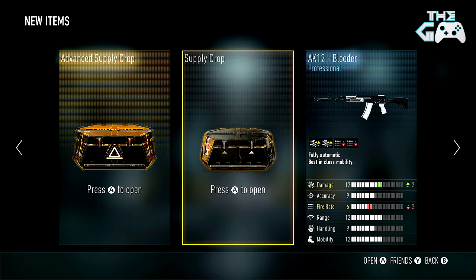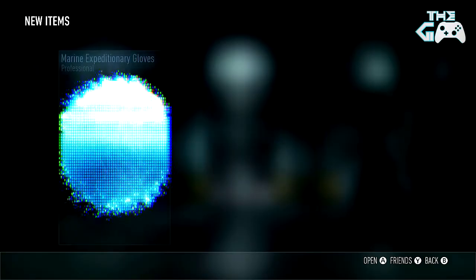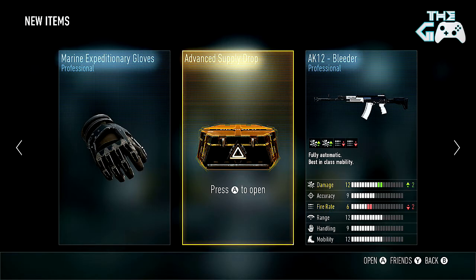Fourth supply drop of the day, let's go — supply drop hype! Let's get the music playing in the background, edit this in Josh, hype music, let's go. Let's wait for the drop and open this thing — fire hype! The most overhyped, disappointing supply drop ever. Forget about these Marine Expeditionary gloves.